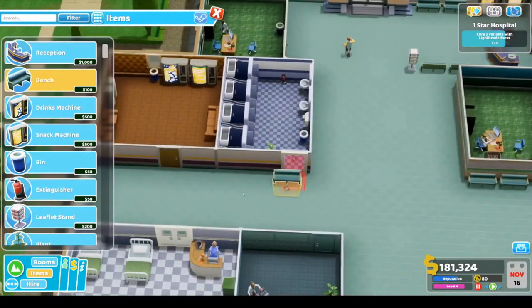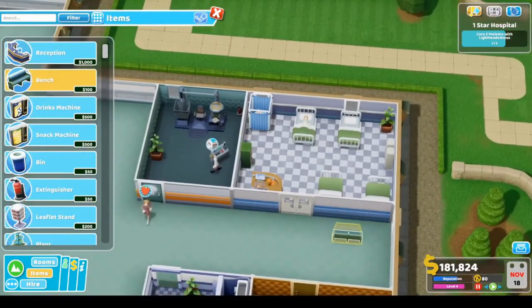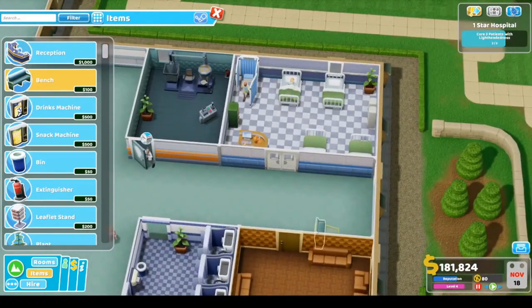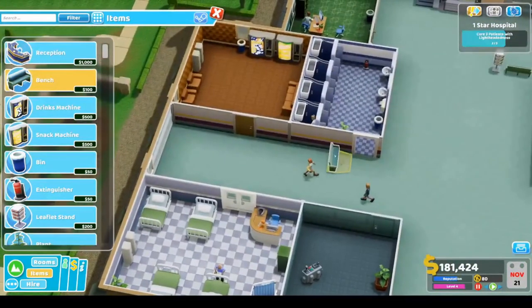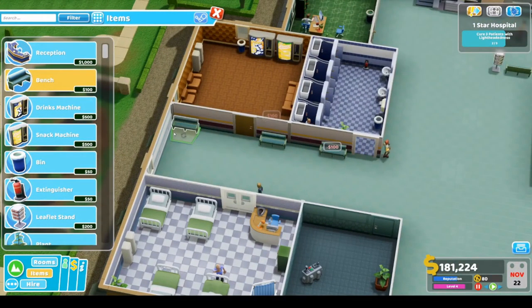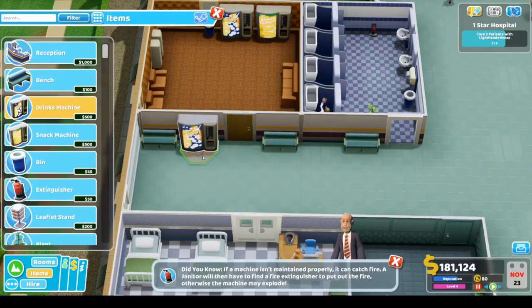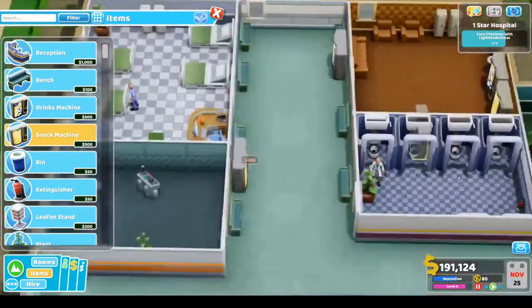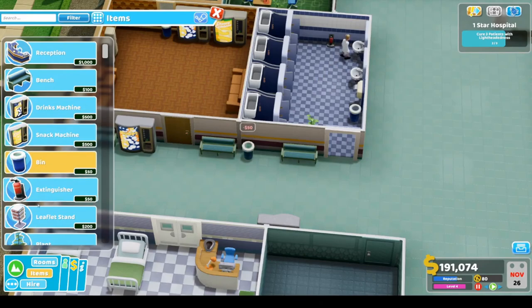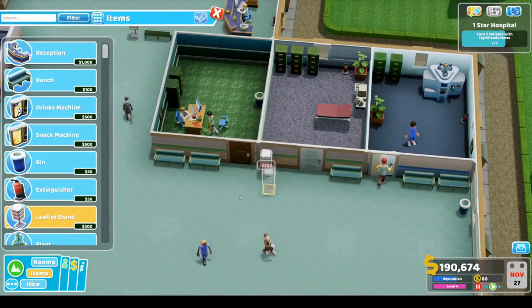Maybe there — that's a wide hallway, oh well. Let's get a drinks machine and a snacks machine. We can also get a bin and a leaflet stand. We can do the same over here — awesome, look at how our hospital is coming along!